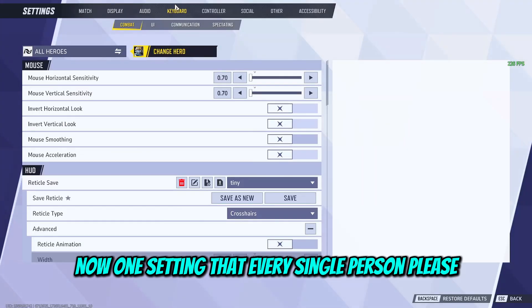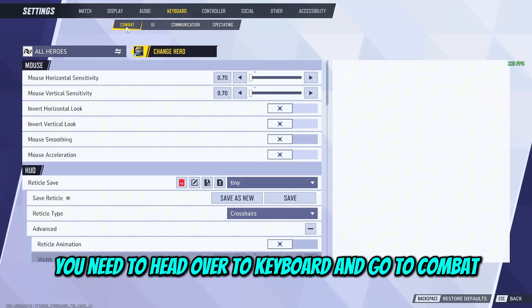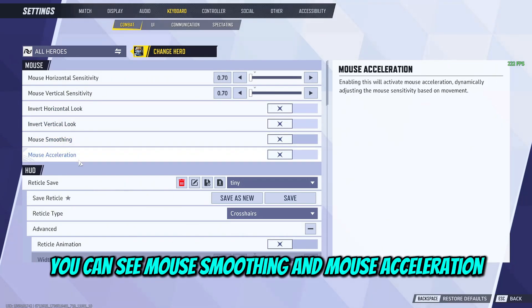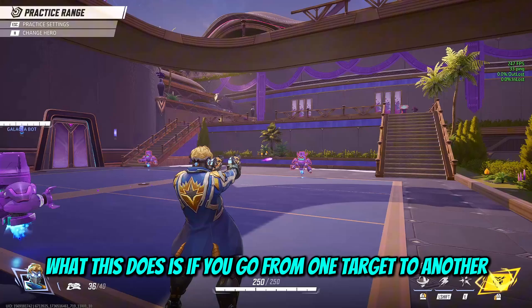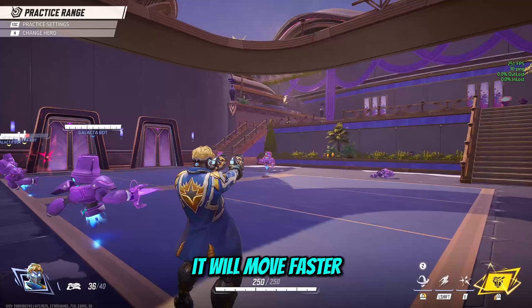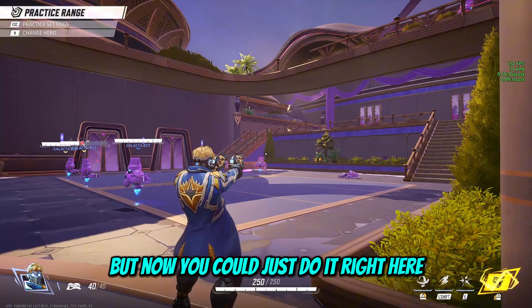One setting that every single person needs to see: head over to keyboard and go to combat. From combat, you can see mouse smoothing and mouse acceleration — you want to make sure both of these are off. With mouse acceleration on, depending on how fast you move your mouse it will move faster, making your aim completely inconsistent. Before, we had to use config files to do this, but now you can just do it right here.